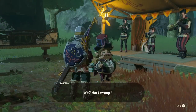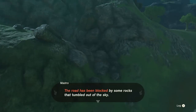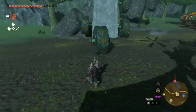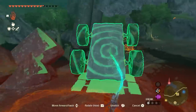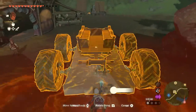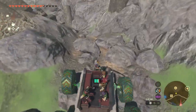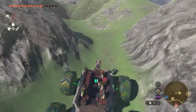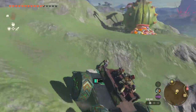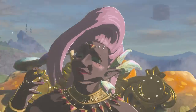Head back to the Outskirt Stable and speak with the band. Now we need to find a way to get the band and its wagon up the nearby mountain. The solution? A monster truck, of course. Luckily, we can find a giant slab of concrete and four giant wheels nearby. Attach the wheels, control stick, and the wagon to our monster truck, and from there it's a pretty simple ride up the mountain. This beast can handle any terrain. Before long, you'll reach the fountain and get another great performance. Great Fairy Kesa will be freed, and Serenade to Kesa is completed.